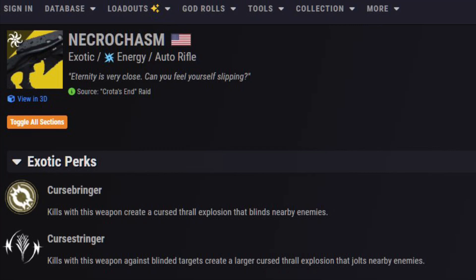Hey everybody, we had some massive leaks and Crota's End is now 100% the returning raid. As you can see, this is Necrochasm. This was actually accidentally uploaded to Light.gg, which is a website with a lot of source codes. We're going to be talking about it in today's video.